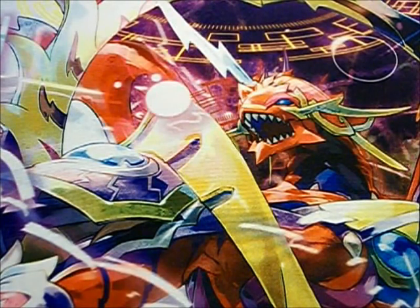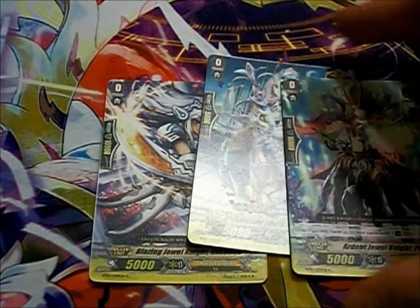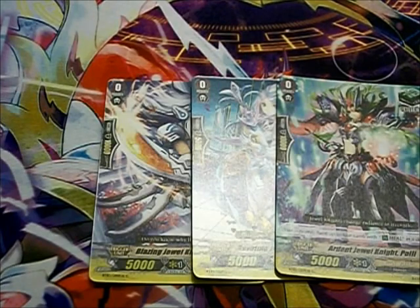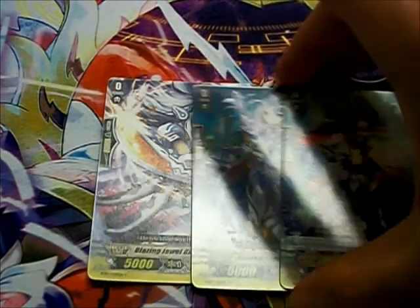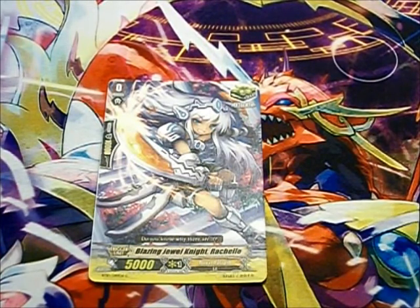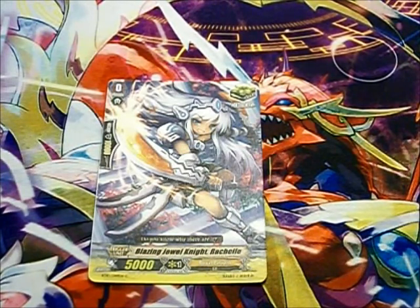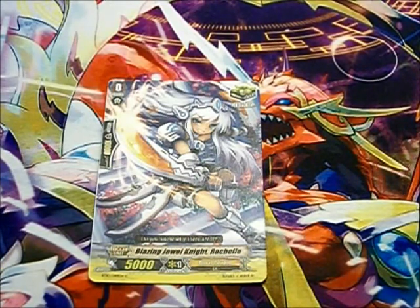As far as trigger ratios are concerned, more often than not you're going to see around 8 criticals, 4 draws, and 4 heals, giving you 16 total triggers. Really aggressive decks will run 12 criticals and 4 heals, and the full YOLO approach is 16 criticals if your clan has that many. Most clans at this point do have more than one line of critical triggers — Kagero have 4, and Narukami have 4 as well between 2 sets of Narukami triggers and 2 sets of Eradicator triggers, with Brawler triggers coming up in the next set too.